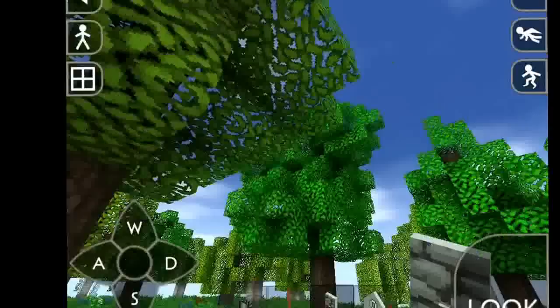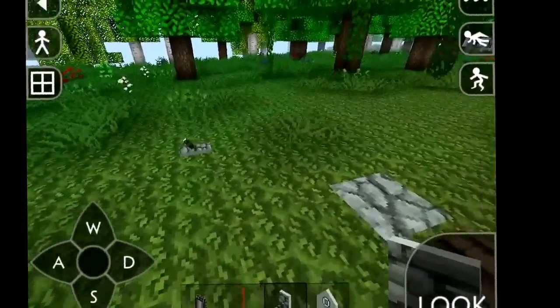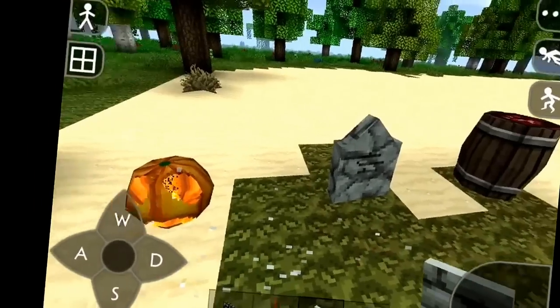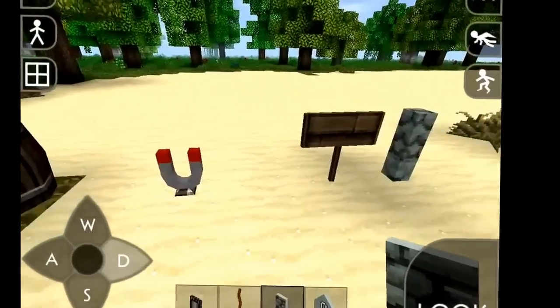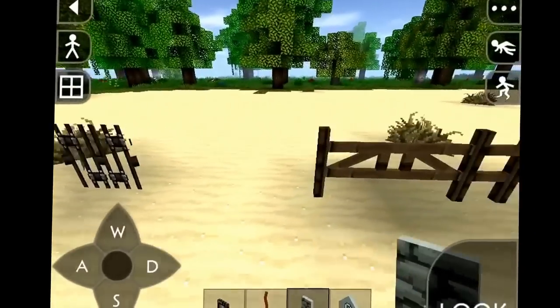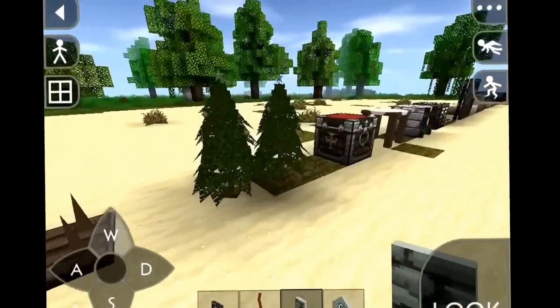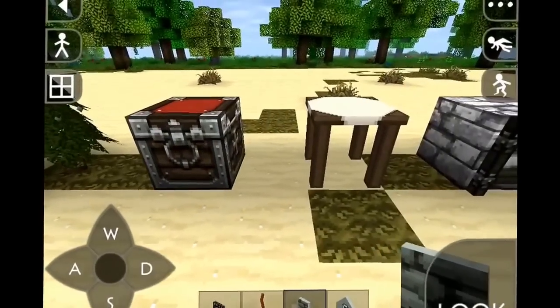The trees and stuff look like this — you can see the flowers, pressure plates, buttons. We've got some pumpkins, TNT, magnet stone, fences, gates, some traps and stuff, and Christmas trees.